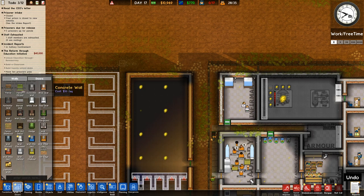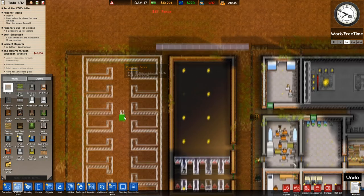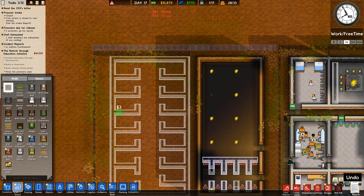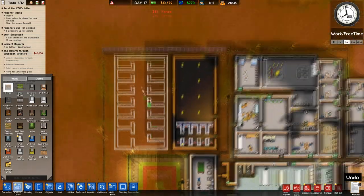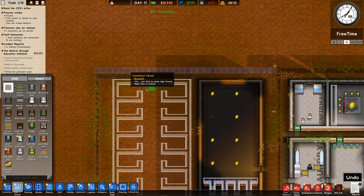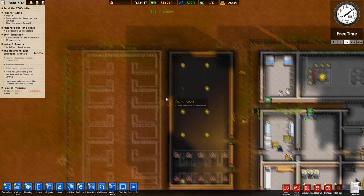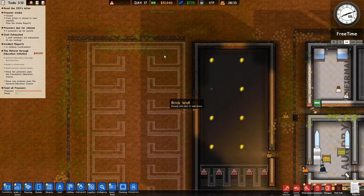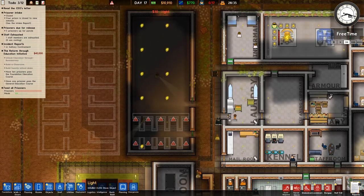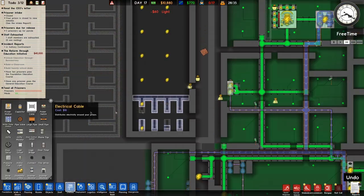Before we do anything let's get a fence all the way around this — temporary cheap fencing. Run that all the way across and we can get rid of that and build the second block. The reason I'm doing that is because putting buildings next to fences can cause problems with building foundations — I've seen it where it doesn't build a section of wall because it thinks the fence is going to be the wall. That's just the way the game is set up.